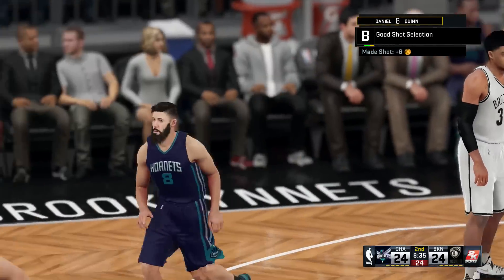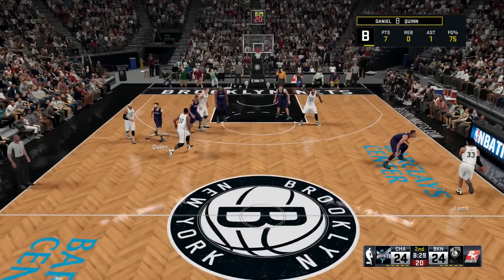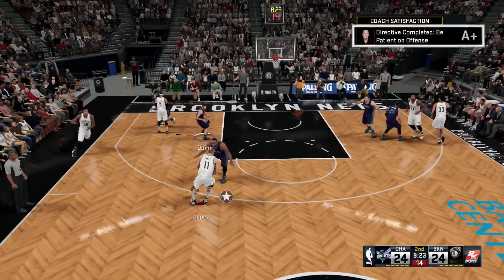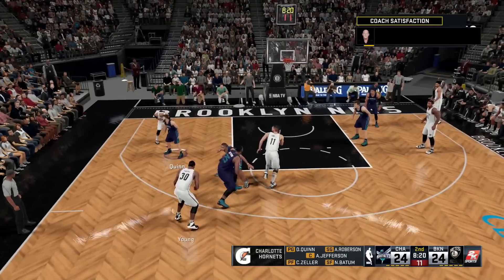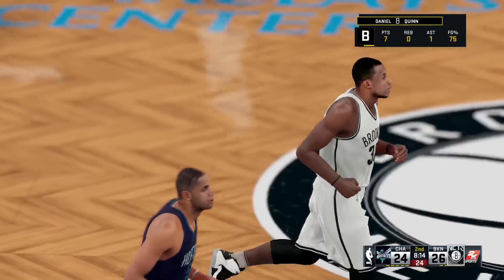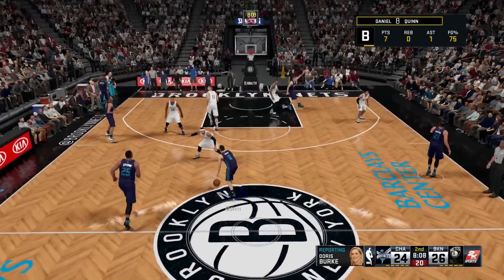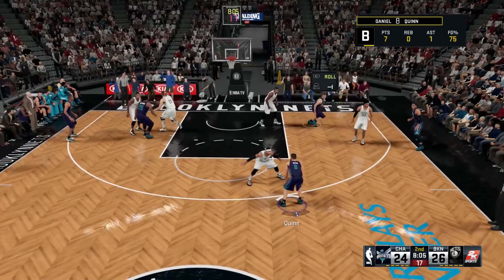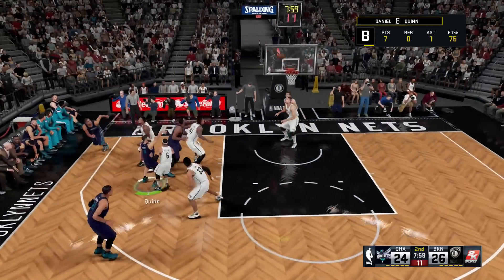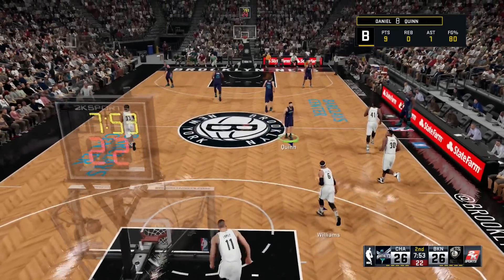From the Nets in this one, you can tell the point of emphasis has been to get to the offensive glass. They've set the tone early with the hustle. On the floor for Charlotte to start this second quarter: Zeller and Jefferson are inside, Freak is out there with Roberson, and Batum at the small forward position. I don't want to leave my man every time.